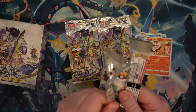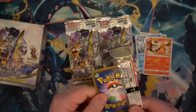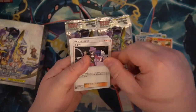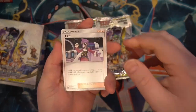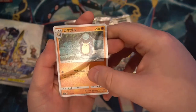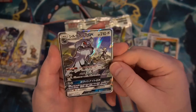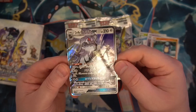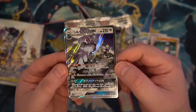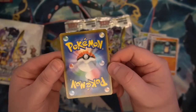Here we go — we got Wheezing, Natu, Oddish, Palpitoad, and Torkoal. Again, only five cards per pack. One to the front on the next pack — we got the masked figure, Magnemite, Pelipper... and look at that, we got a Type Null GX! Already getting a hit there — beautiful, absolutely beautiful.